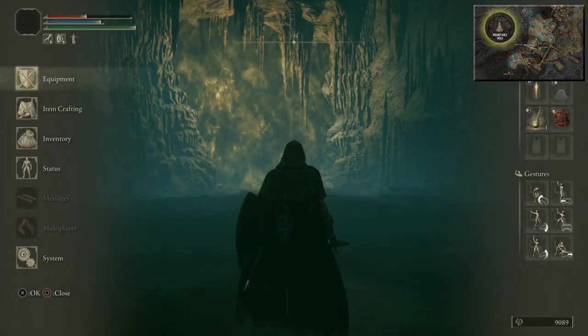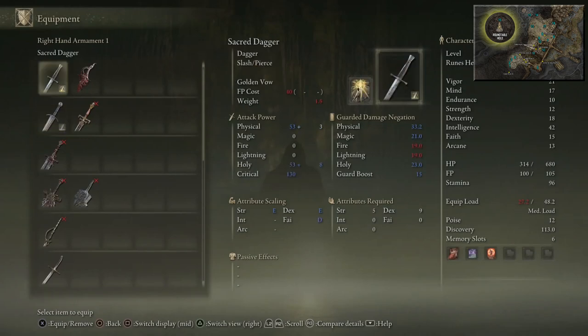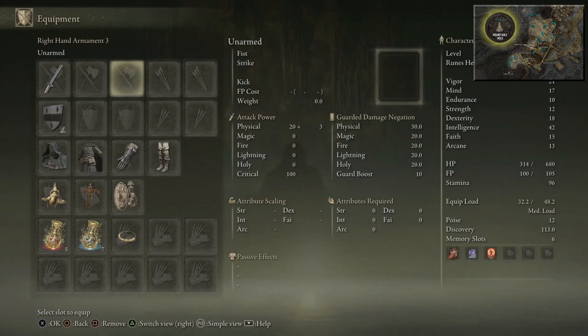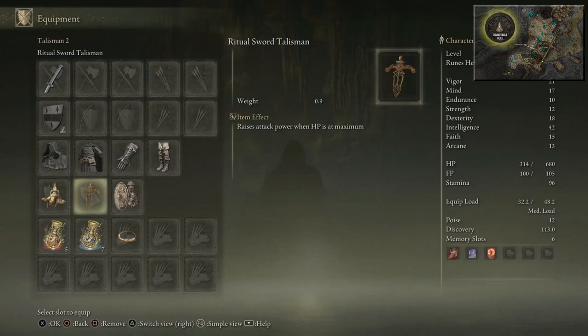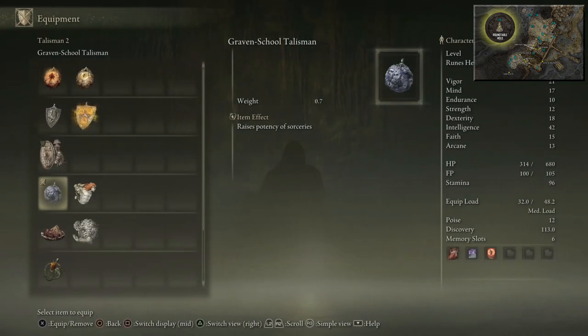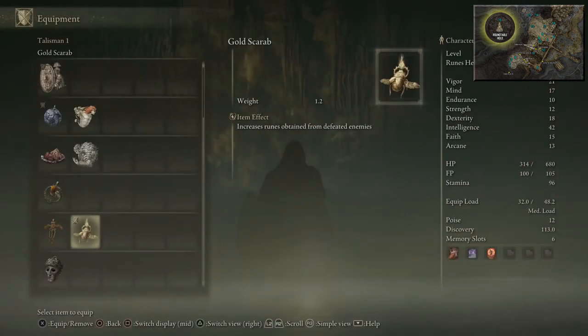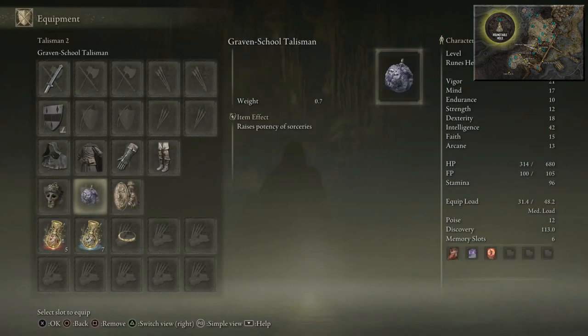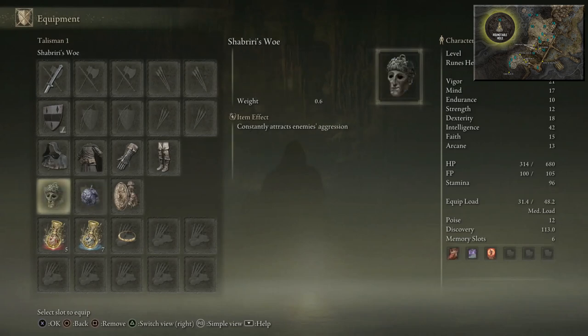Like I said, it copies your loadout. To begin, we want to start with Moon Veil and Shield because it's always better with a melee weapon for the Mimic Tear. Moon Veil only in the right hand and then Shield in the other hand. You don't need to put Ritual Sword Talisman on him because that only works when your HP is at maximum, and his HP is never going to be at maximum. Make sure you've got Shibiri's Woe equipped — you can also leave Great Shield Talisman on him. Make sure you've got Shibiri's Woe equipped because that constantly attracts enemies' aggression.